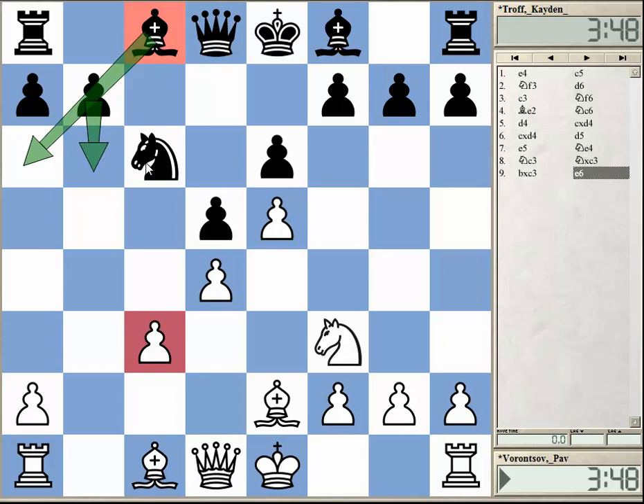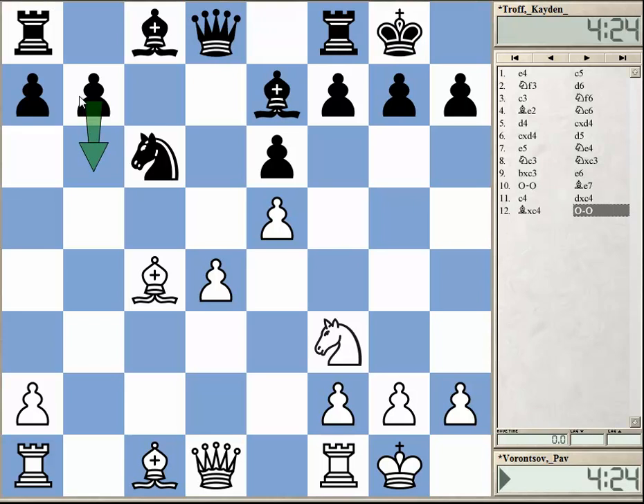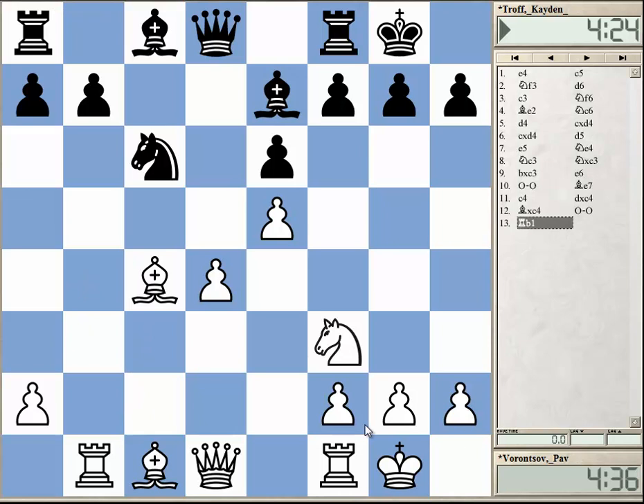The possible idea would be something like b6, knight a5, and then rook c8, putting pressure and maybe dropping the knight to c4 — so black plays on the queen side. In the game, white castled, Be7, and then white played c4. He didn't really want to have a position with the c3 weakness; he rather prefers to have a somewhat weak d4 pawn.